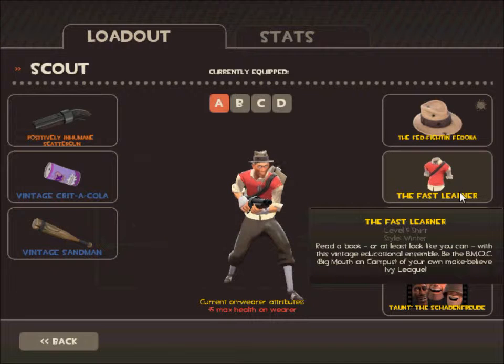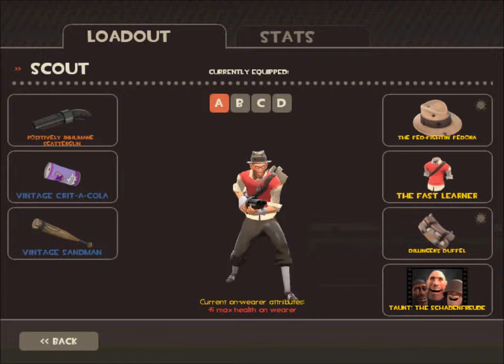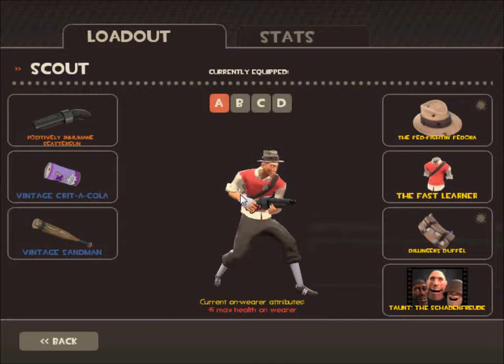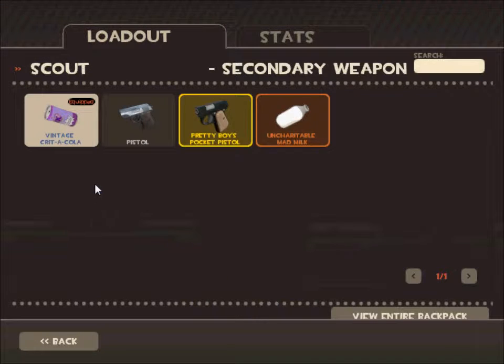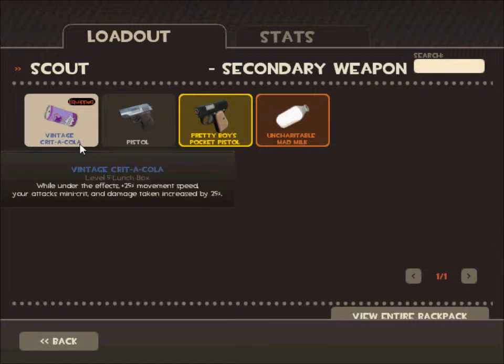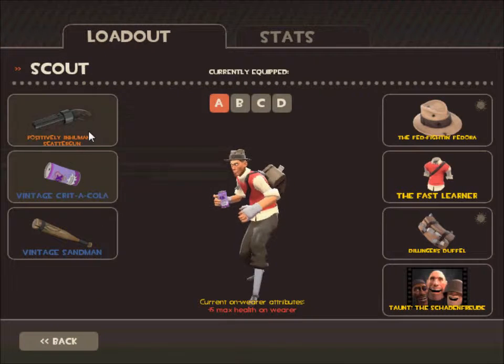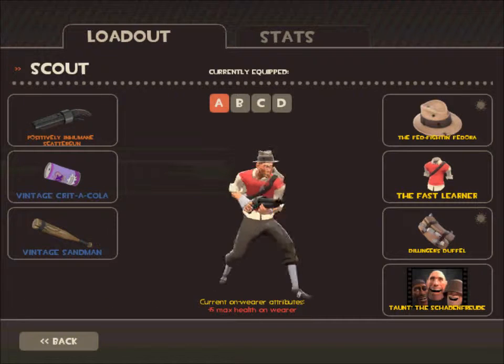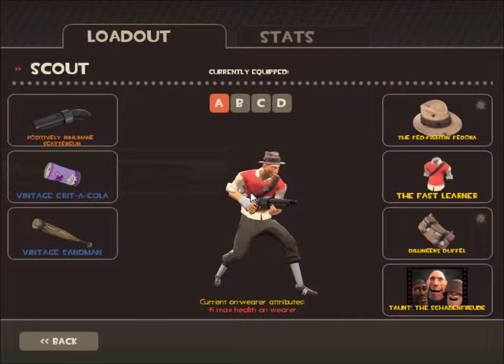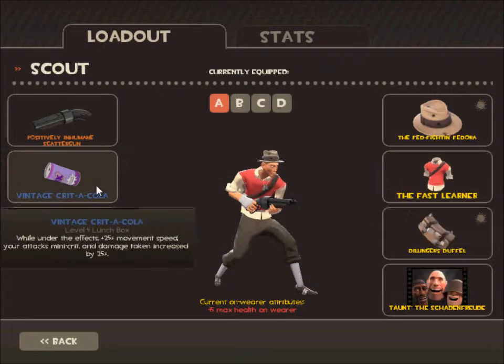I also changed the secondary weapon — I swapped the Milk for the Vintage Critical, which I already had, so I didn't have to buy it. Still the same scattergun, and for the rest it's the same setup, so only those two things changed.